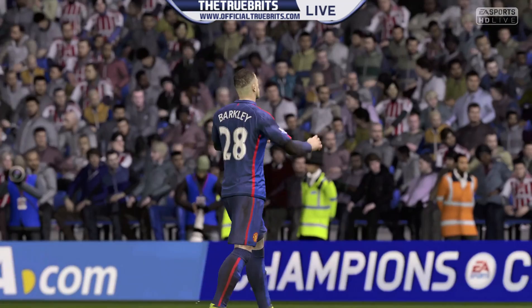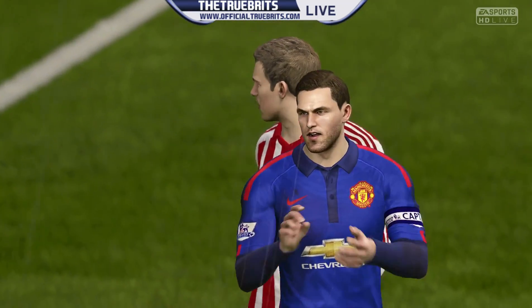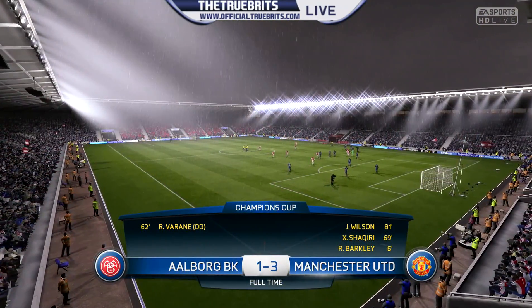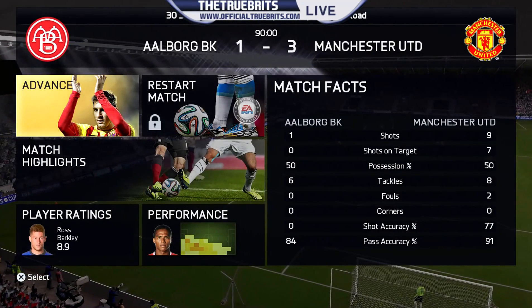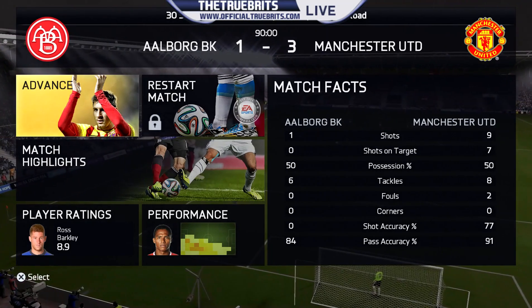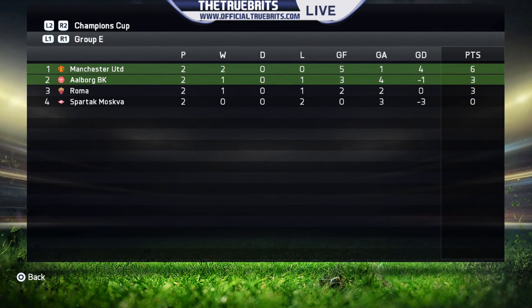Manchester United getting the job done here today — James Wilson coming on with Tievi, and those two really changing the course of the game. Look at the shot count — just one shot for Aalborg; they did score one, but Manchester United had nine. Ross Barkley finishing with an 8.9. Looking at the group stage — Roma did win their matchup, they still remain third, but still four games to play. Manchester United now have a three-point cushion.